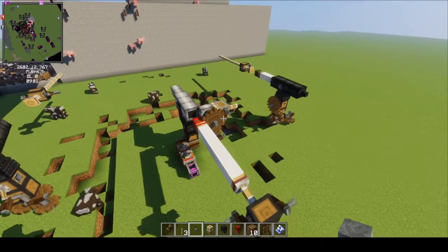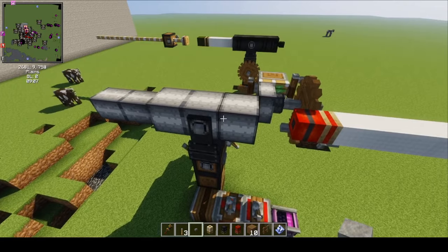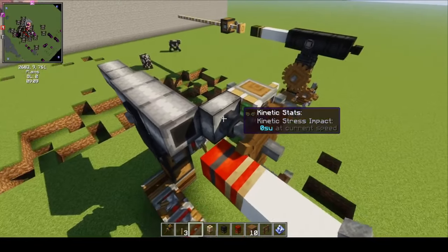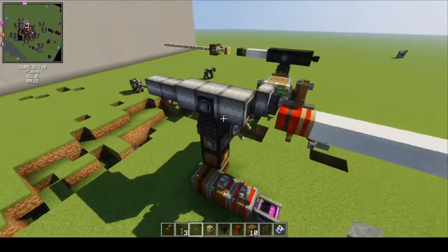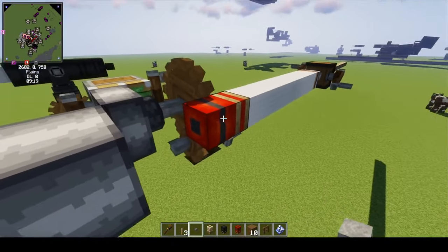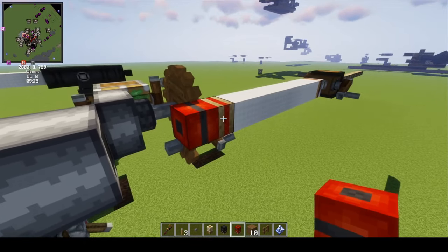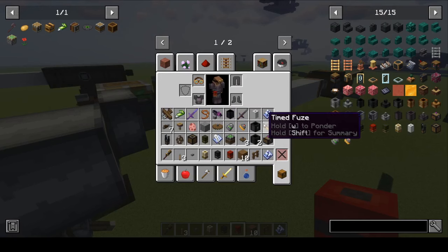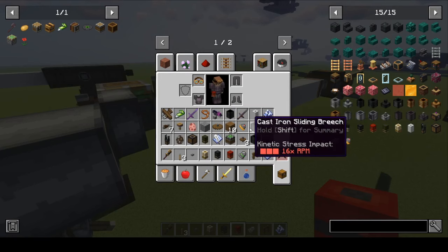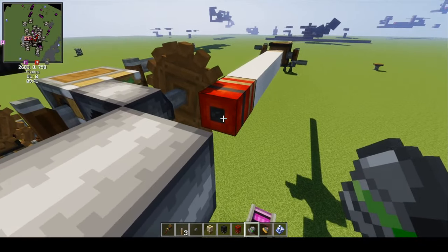Now let's move on to this next cannon, which is a bit different. It's made out of steel and it's a breech loader, but it uses a screw breech. This thing here is an explosive shell. With explosive shells we need fuses — if you don't put a fuse it's just not going to work. There are two types of fuses: impact fuses and timed fuses. I'm going to put an impact fuse on this one — it looks just like a button.